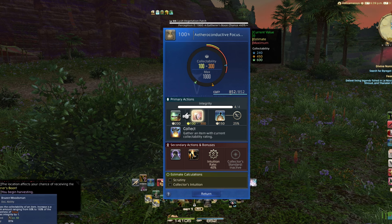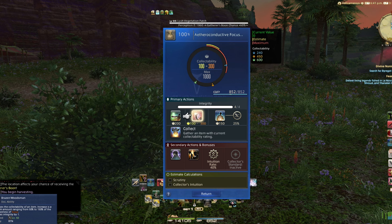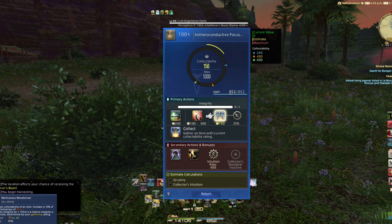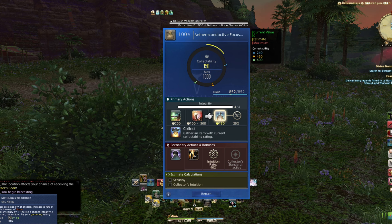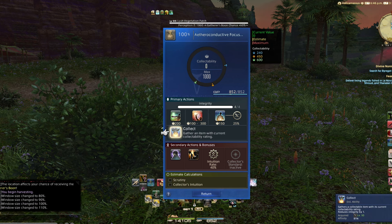Gathering collectibles. Remember that in almost every situation, if you're looking to see where you can gather an item, you can pull up the menu and click 'Search for Item by Gathering Method' to show you where to find it in the game. For botanists and miners, go to these nodes and simply click on the item you need — it will pull up the collection minigame. It's as easy as that!